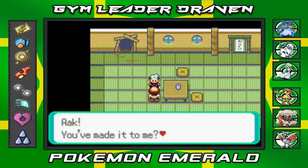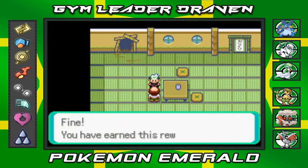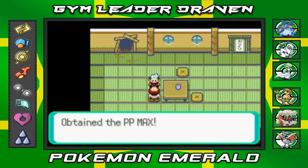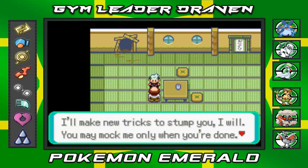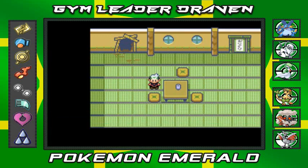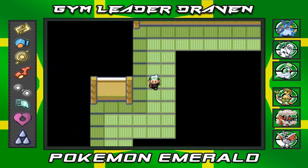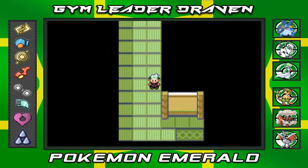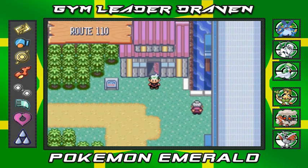Let's talk to this guy right here. 'You've made it to me again - you're sharp. It took me all night setting up those arrows. You're my equal in greatness. You have earned this reward.' We got the PP Max! 'Scrub that smug smirk from your face - it's much too early to think you've won. I'll make new tricks to stump you. Come back for the next exciting installment.' Remember guys, this is the final Trick House challenge - I think we need to defeat the Elite Four first.